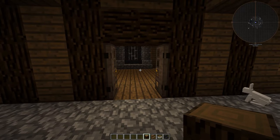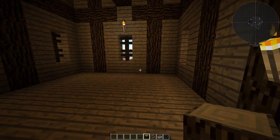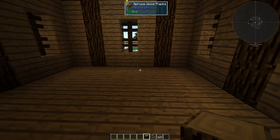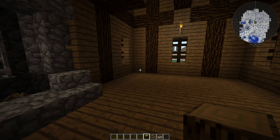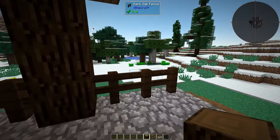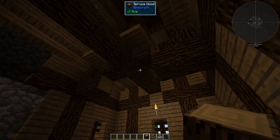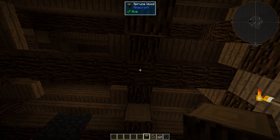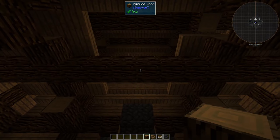I want to change the building a little bit and decorate it. So if this is an inn, we must have tables, we must have chairs, we must have maybe a bar — a barkeeper where you can order drinks and food and stuff like that. So we want to decorate things and have nicer lighting. I want to have a chandelier hanging from here and from here, maybe a center one.